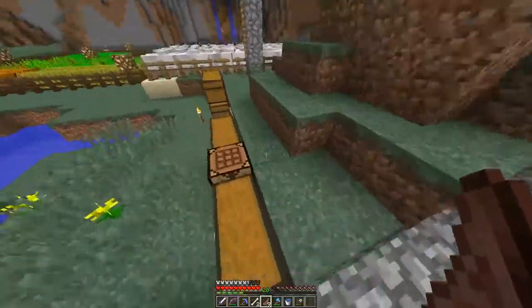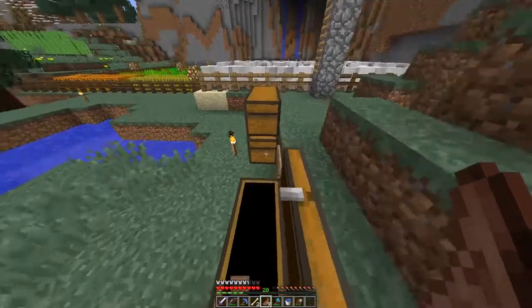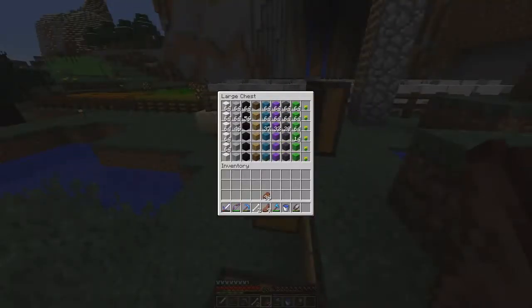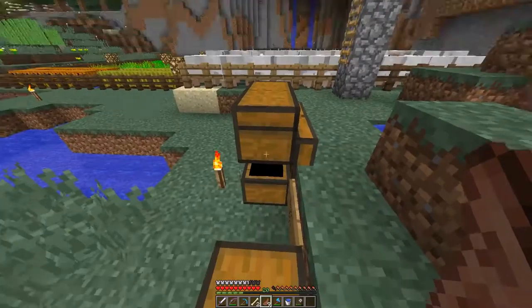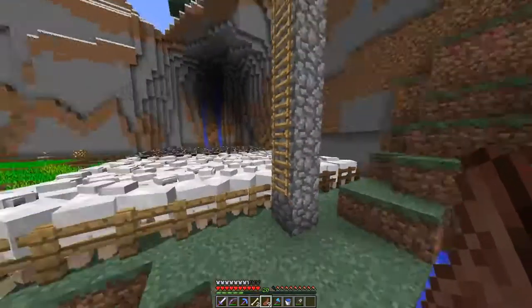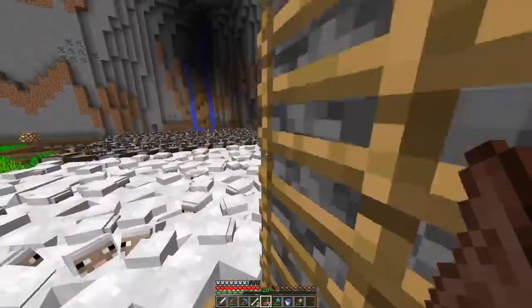Anyway, I have like 20 shears. I have gone through so many shears to get this much wool. Look how organized this is — I love it. I have two stacks of wool at least in every color, if not nearly three stacks, and then white because of all these sheep over here. There are so many animals over here.